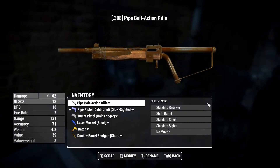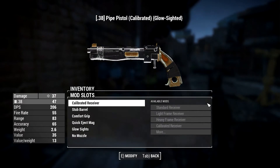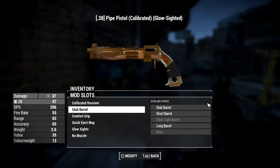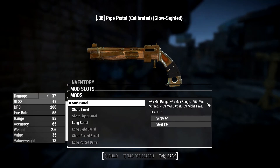Weapons workbench. I wonder if I can do anything with my weapons with the junk I've got on me. Let's take a look. Stub barrel — minimum range, max range. So this increases the range. Plus six times min and max range.